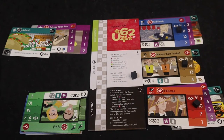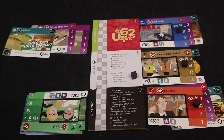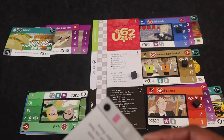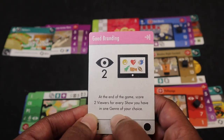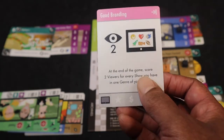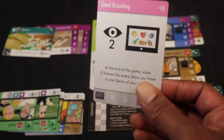At the end of season five, after aging shows, we skip setting up for the next season and instead score viewers for all shows one final time, adding to the total on the score track. Then score one viewer for each star in your green room, and check network cards for end-game bonuses — for example, two viewers for every show in one genre of your choice. I choose sci-fi and have three, giving me six more viewers. The player with the most views wins.